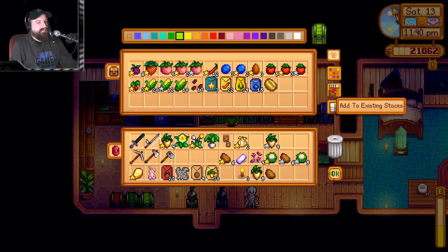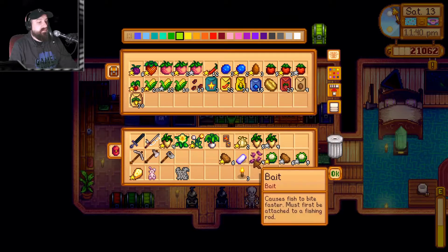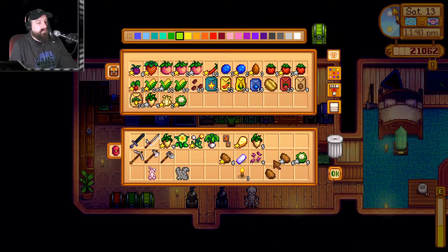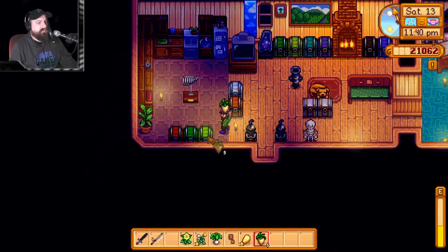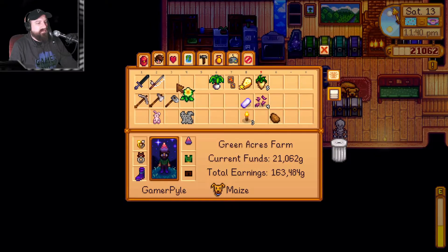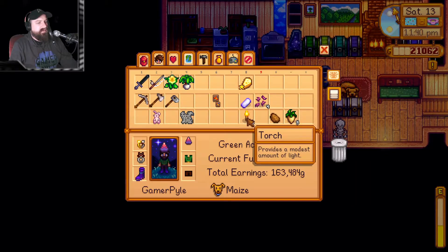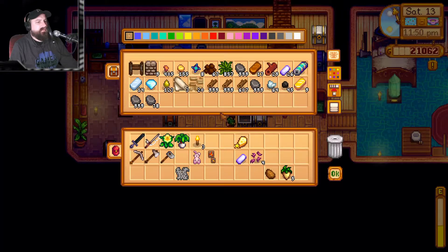Now we can drop off all of these spring things. I could make more seeds — I'm going to make more seeds: parsnips, garlic, not the cheese. We'll put the potatoes in here. Let's organize that — that looks a lot better than it was before. Now we can throw the spring foraging things down in here, anything that fits. Some of these are for selling, one's for placing, and one we're going to turn into stuff. It's already 11:50 and I still have so much to do.